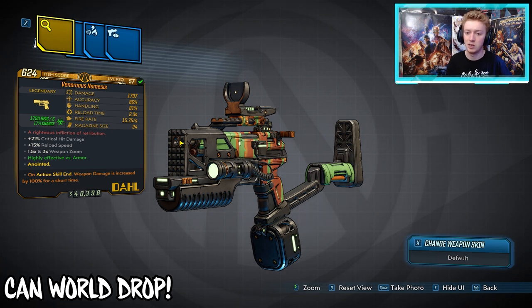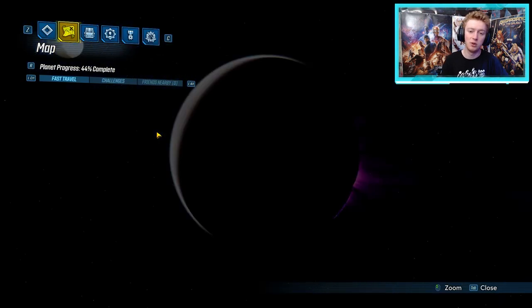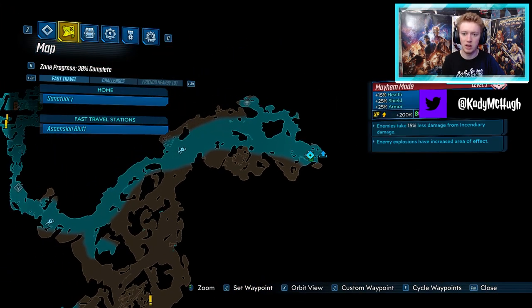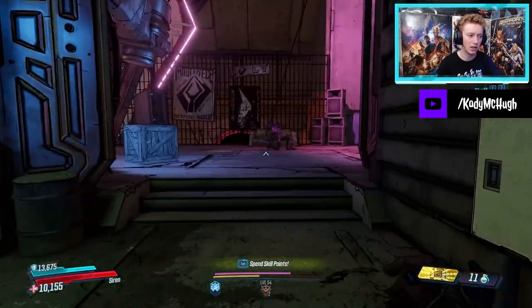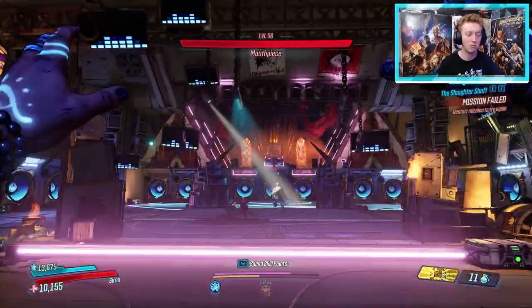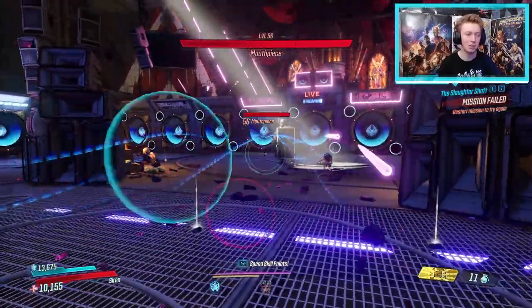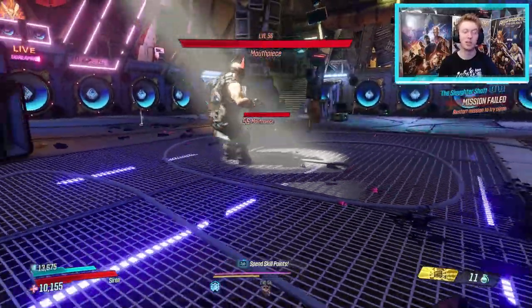Next we have the Dahl pistols, starting with the Nemesis. It can only come in fire and corrosive, but it can come with anointments. It's found in Pandora in Ascension Bluff from Mouthpiece. From the fast travel station it's a bit of a hike — drive all the way to the Broadcasting Center, run through the entire complex to the checkpoint at the end. Mouthpiece is found at the drop-off point boss fight arena; he has two immunity stages at each third of his health and drops two legendaries: the Nemesis Pistol and the Mind-Killer Shotgun.